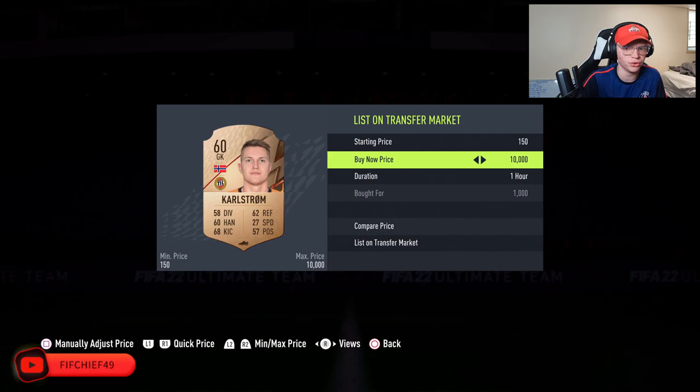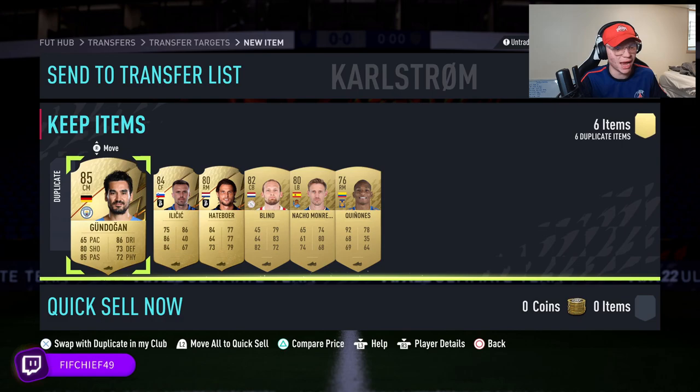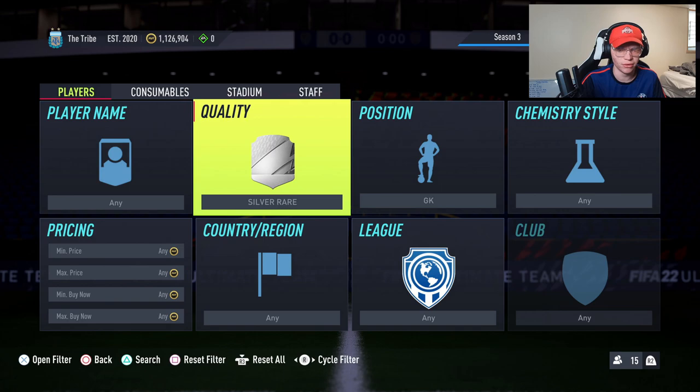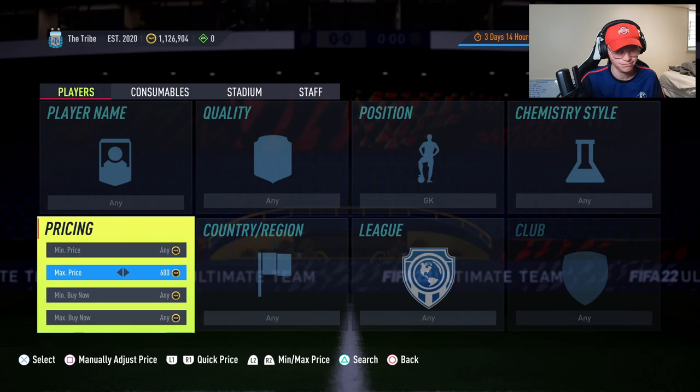We won a bronze one there for 1000 on bid — really nice. This method is also great to do when you're getting a lot of silver supply. For example, on a Thursday when we get marquee matchups and a lot of silver supply, this is going to be a great method because there are a lot more silver goalkeepers getting listed up on the market. Another way you could go about this is just searching goalkeepers and setting your max bid price to around 600, looking through and paying attention to rare ones only.